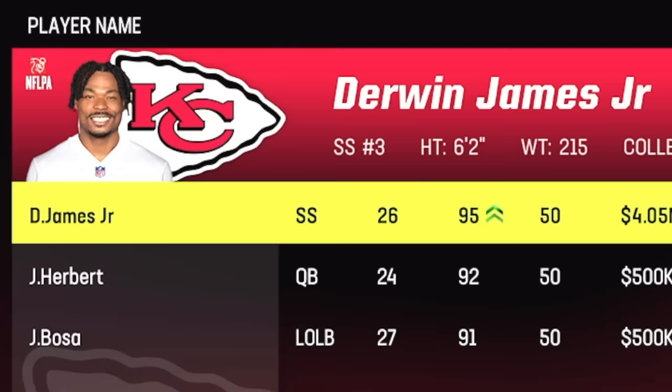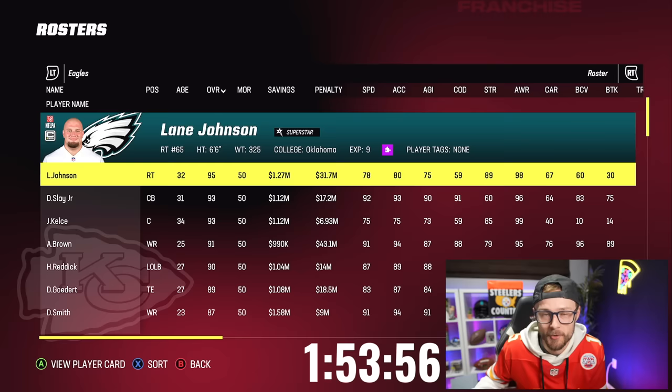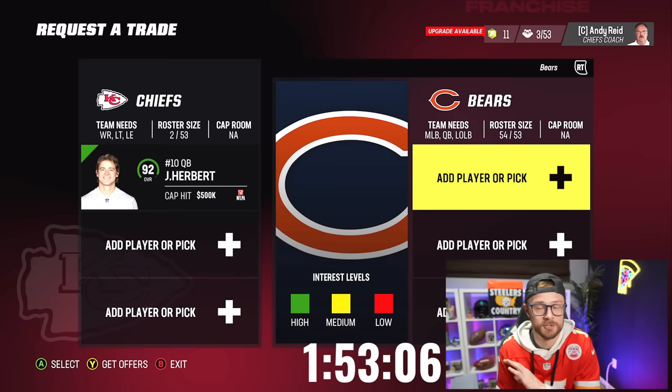This is our entire roster now. I need to figure out a way to turn these three guys into the entire Eagles starting roster — which, by the way, the roster is pretty good. They were kind of in the Super Bowl. What I think we do is not mess around. I'm going to try to go straight Justin Herbert for a team that desperately needs a quarterback. Let me do a little bit of looking around and I'll get back to you guys.